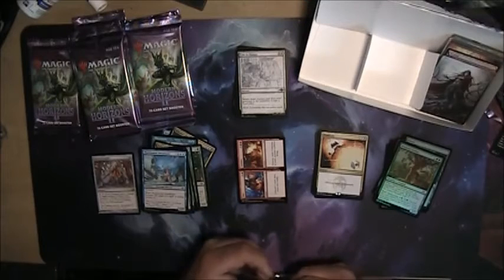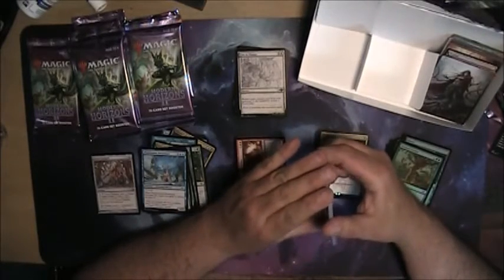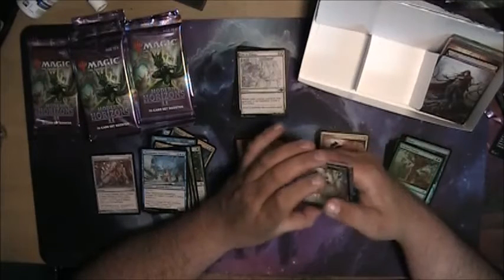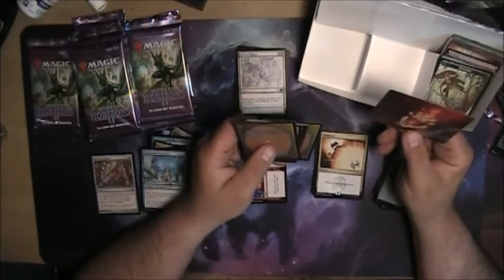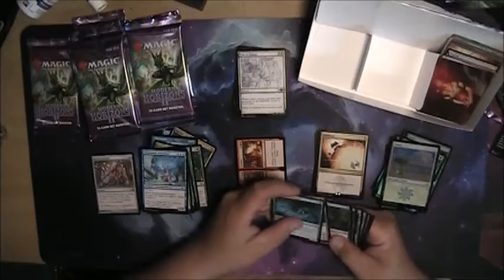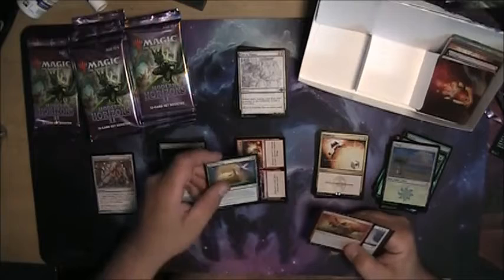To the extent that any time I build a deck that has black and white it automatically has Vindicate, Utter End, and there's like three or four other white and black exile-a-thing or destroy-a-thing cards. Squirrel! Not sure what that one is. That works not bad though. Land. That's definitely a nice gruel pack there.